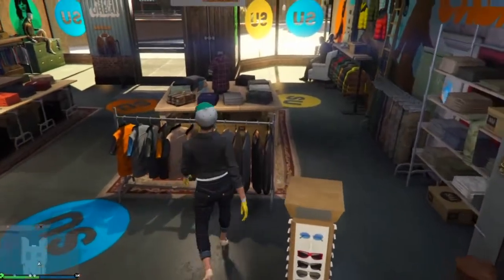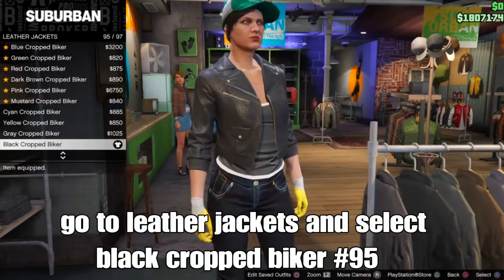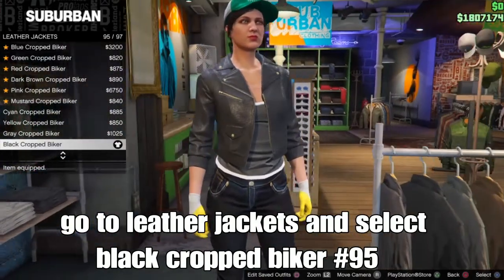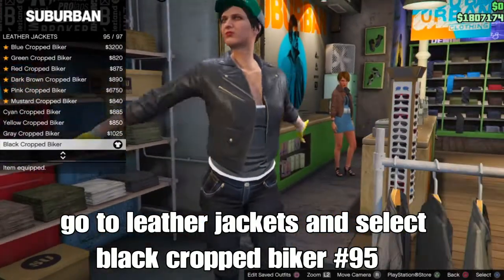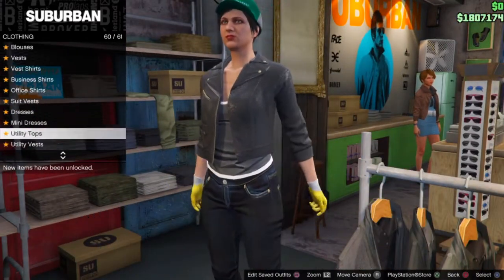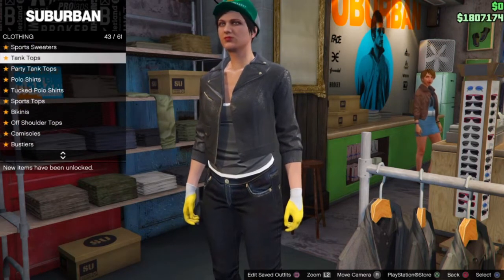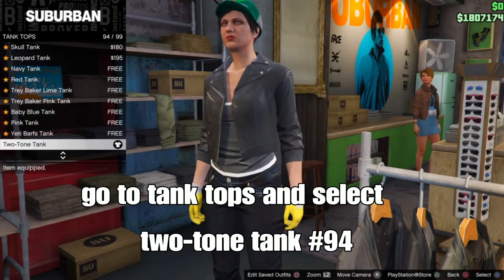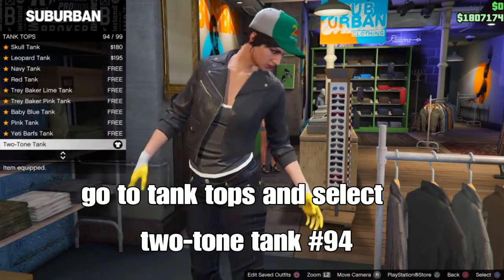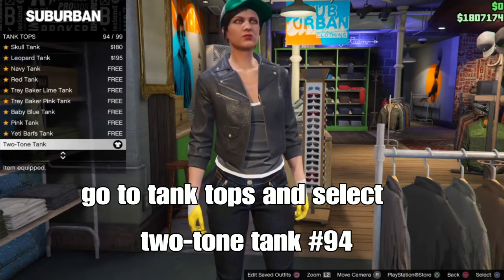From here, go to Tops, scroll down to Leather Jackets, and select the Black Rapid Parker — item number 95. Then back up, stay on Tops, and scroll down to Tank Tops. Select the Two-Tone Tank — item number 94. These are the components for the checkered top.